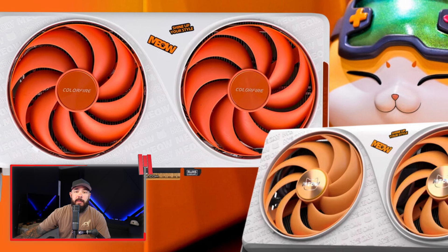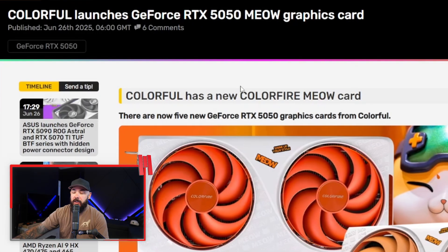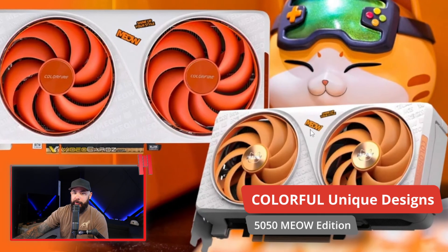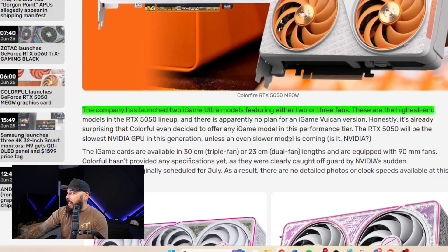Colorful just beat NVIDIA to the punch with a cat-themed Meow RTX 5050 before the 5050 has even officially launched. Colorful is well-known for doing cute animal-type GPUs. It's an interesting choice to go with the 5050 on this — the 8GB GDDR6 NVIDIA next-gen card. Colorful launches the GeForce RTX 5050 Meow graphics card — the company launches two iGame Ultra models featuring either two or three fans. These are the highest-end models in the RTX 5050 lineup, and there's apparently no plan for an iGame Vulkan version.